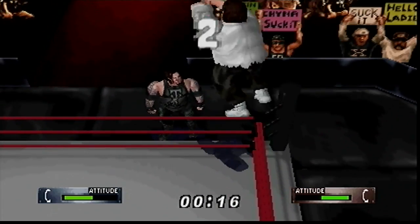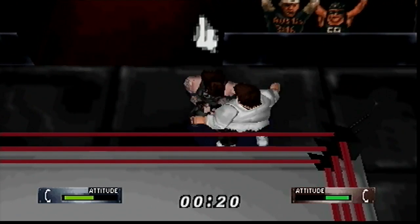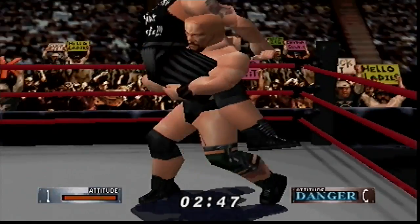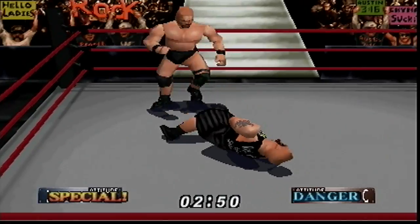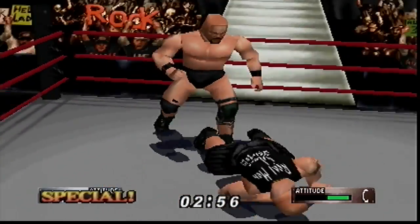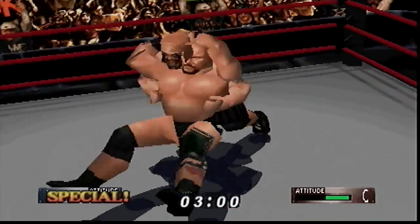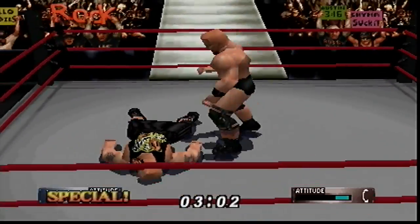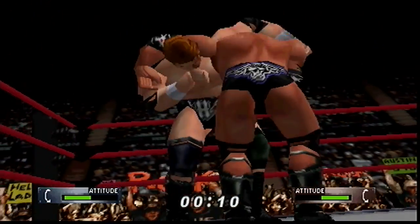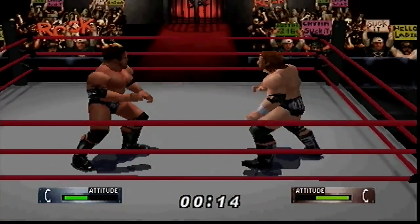The Spirit meter used in Revenge is back, though now it's called the Attitude meter, and it still functions the same way. Every player has an Attitude meter — it starts small, but as you dish out punishment it grows longer. When you get hit, it shrinks a little. If the bar grows to the length of the meter, it will disappear and be replaced by the word 'special.' During this time your wrestler can engage the opponent in a strong grapple and toggle the analog stick to execute their finishing move. Wrestlers in special also tend to counter moves more frequently. After about 20 seconds the special meter will wear off and the Attitude meter will reset, having to be built up all over again.